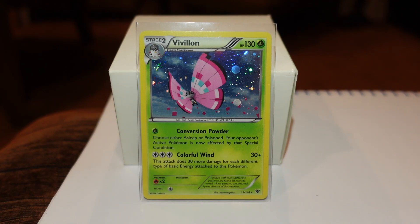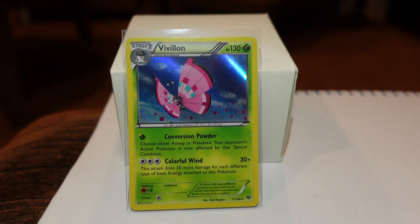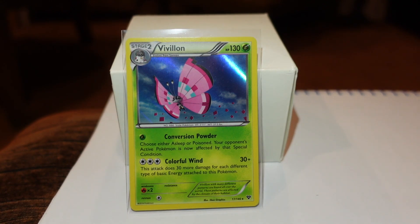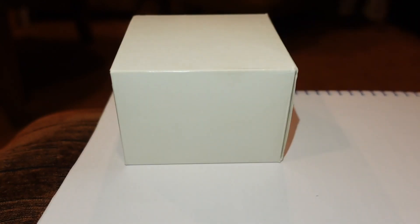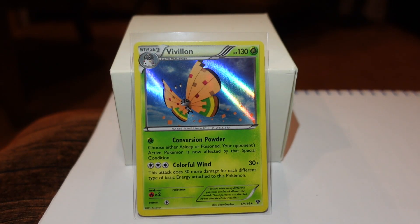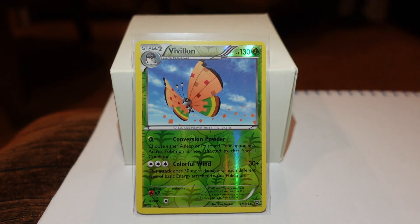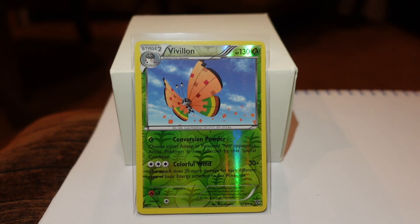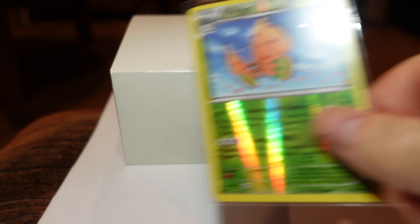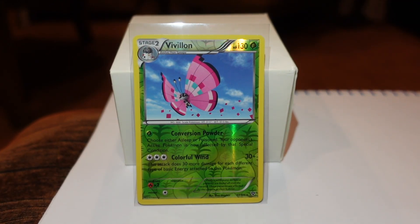Let me show you the other four Vivilon cards as well. Here's another pink one — this is in the holographic base set, with the Sheen Hollow versus the Cosmos Hollow on the other card. We have the tan-colored one, also called the High Plains, another Sheen Hollow but in the tannish color. This is the Reverse Hollow, same card, tan color, High Plains. And finally, one more of the pink or Meadow one in the Reverse Hollow as well.